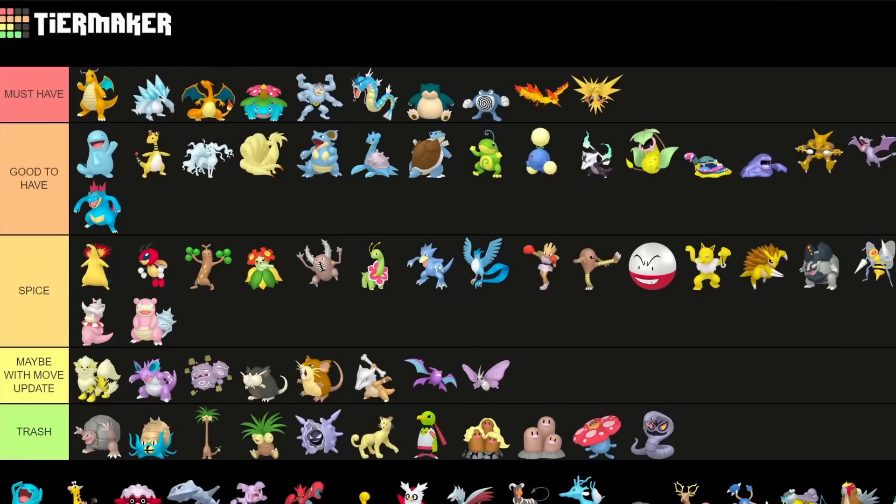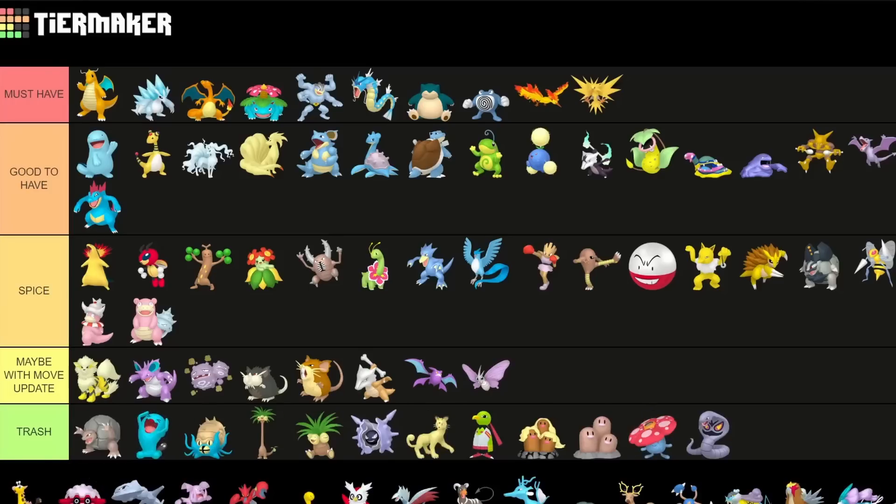Togekiss — I'm not even sure how to really rank it because you need the Shadow variant for it to be good, but you need to Purify it. So as a Shadow I'd put it into Trash. Keep in mind this Pokemon is decent as a Purified variant — just not as a Shadow. You have to Purify it in order for it to be good since you need Return on this Pokemon.